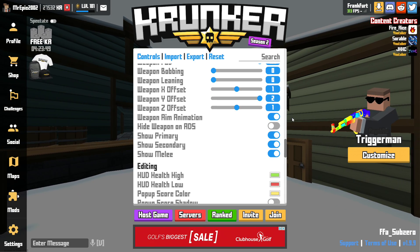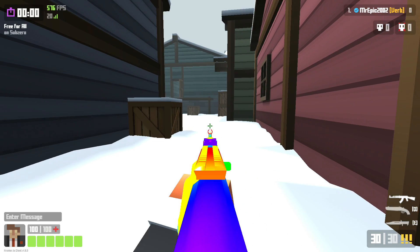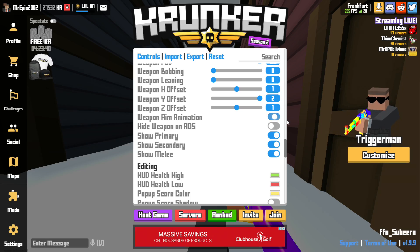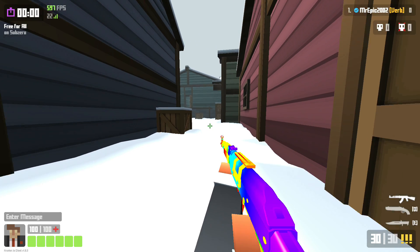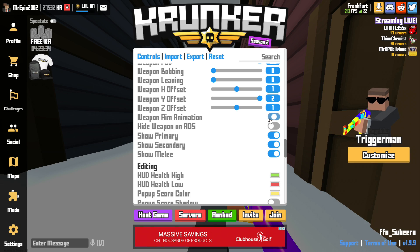Weapon aim animation I leave on. This is the normal animation in and out, and if I turn that off it's kind of a zoom-in effect which I don't really like, so I just leave that on.